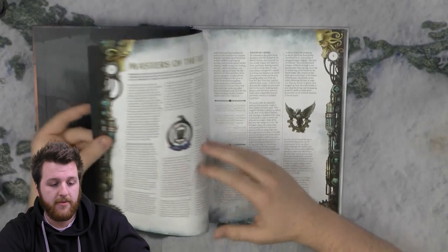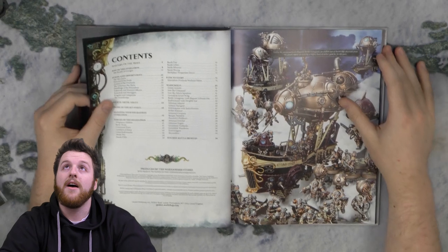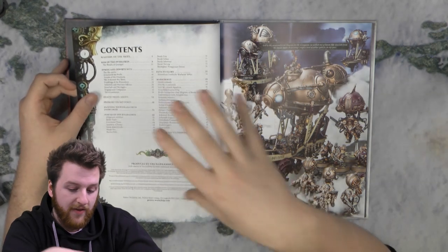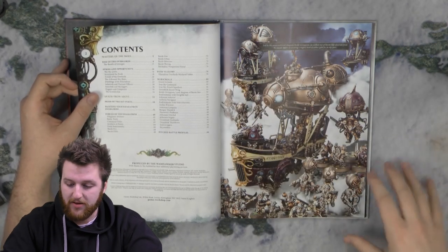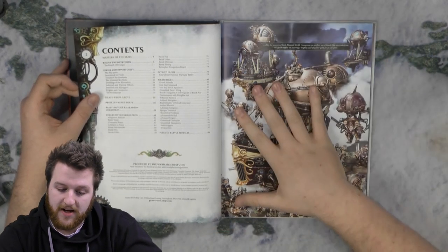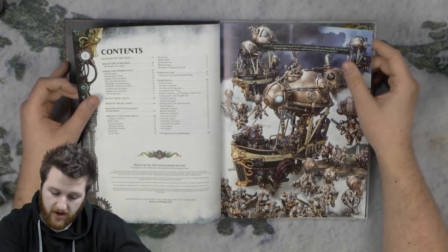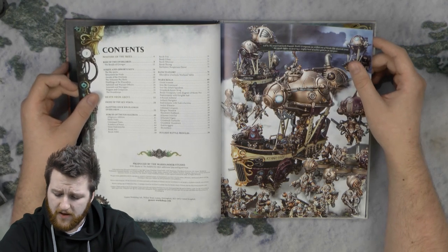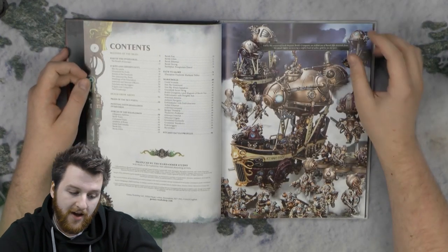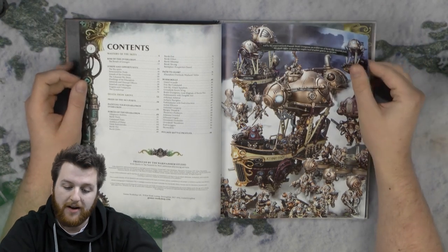To start off, like many other battletomes, it's put together very similarly. So we have how the Kharadrons function, how their army or race is put together. Then we have some nice pictures of them, some nice models, and a little bit of a tutorial about how to paint them and their different sub-factions. I believe the Kharadrons were the first faction to get sub-factions, and they are still here and work a little bit differently. Then it goes into the different rules — your legions, abilities, battle traits, etc.